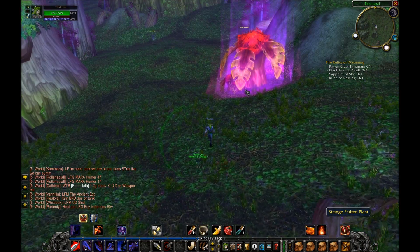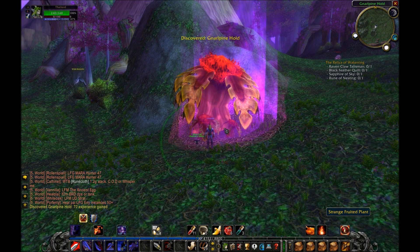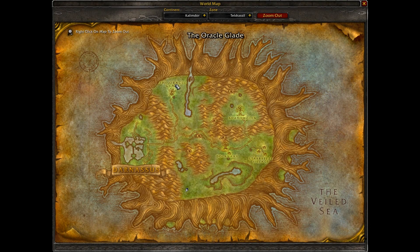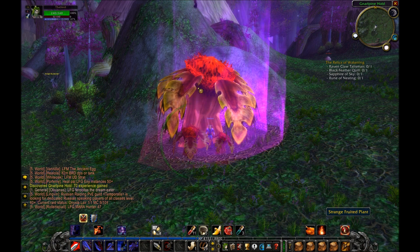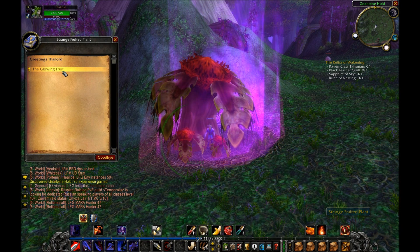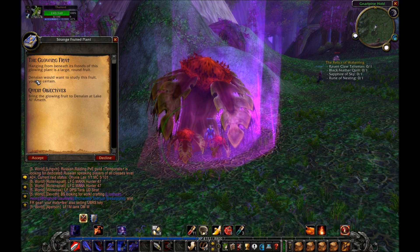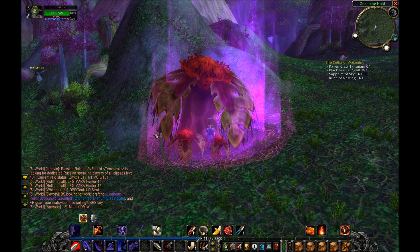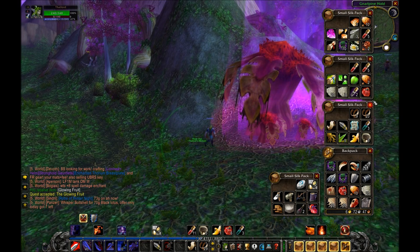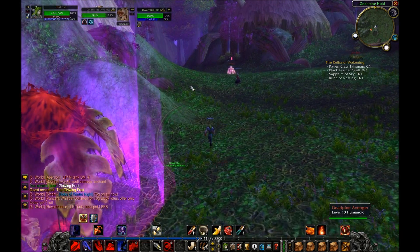We are down here in southwestern Teldrassil near the Strange Fruited Plant — we just discovered Naralpine Hold, which should now show up on the map. Just like up north of the Oracle Glade was the Strange Palm Frond, this is the Strange Fruited Plant in south Teldrassil, and it starts a quest: The Glowing Fruit. We want to turn this in to our good friend Billy D down in Lake Almeth. We pick up the Glowing Fruit — it's a green apple, a Granny Smith.